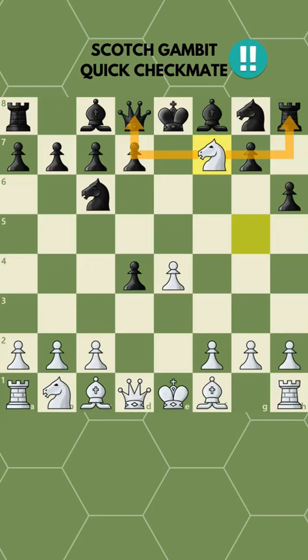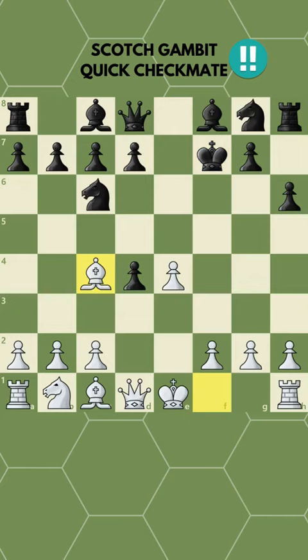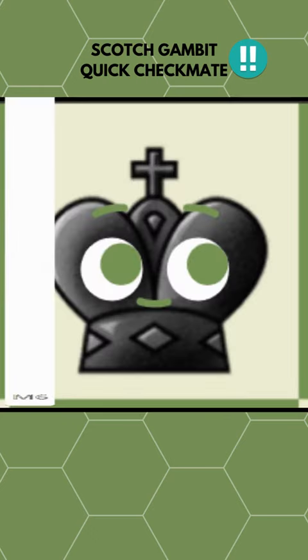Forking the queen and the rook, forcing them to take back with their king. Now check the king while developing your bishop. If the king makes one of the most natural moves, which is to go back to its home square, then they blunder mate in 6. I'm in danger!